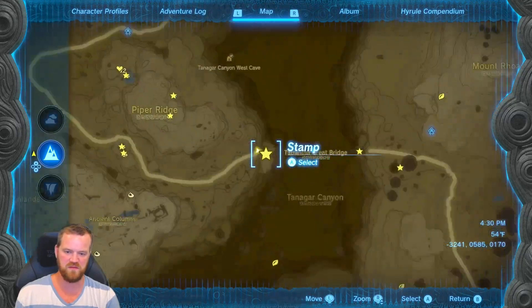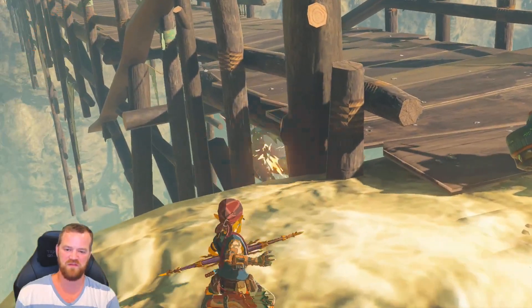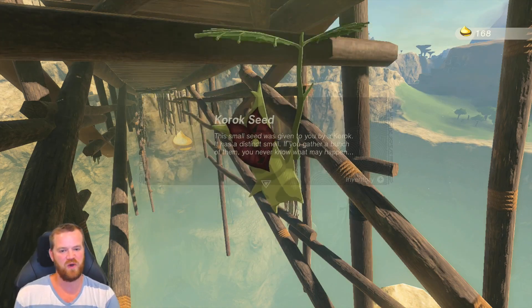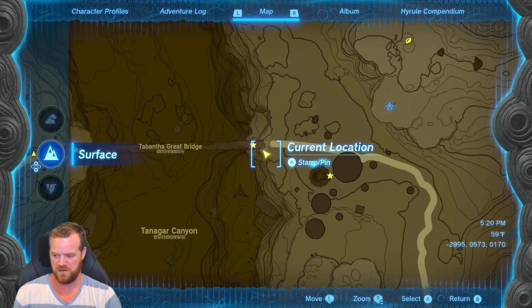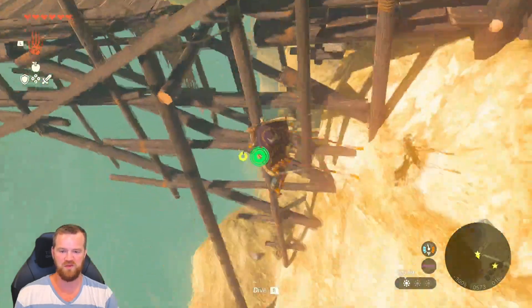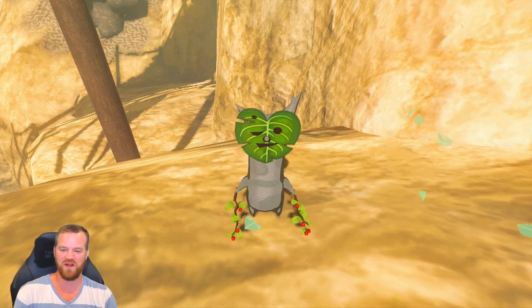The next one is located at the Tabantha Great Bridge. It seems like a favorite of the developers to put Koroks right underneath the entrance to a bridge, so if you're going over a bridge, always check underneath. On the other side of the bridge, instead of a balloon or a pot, this one is a rock — this being a great bridge, I guess it deserves one on both sides.